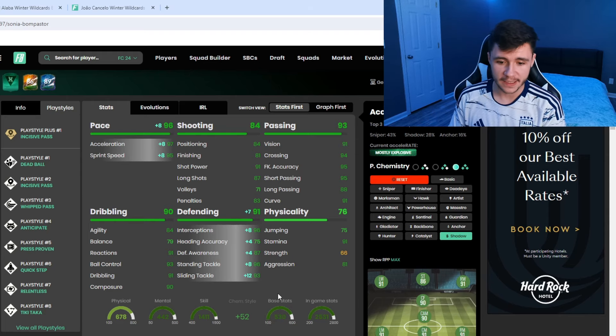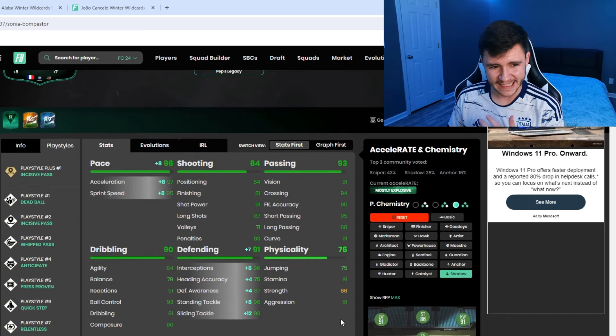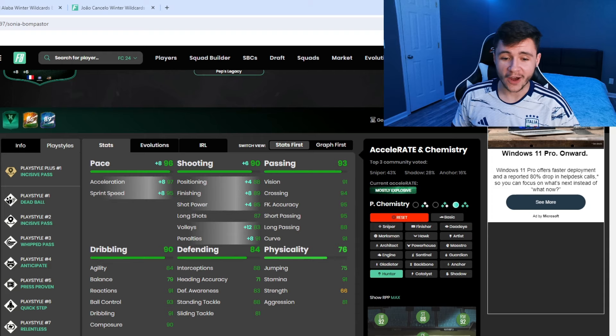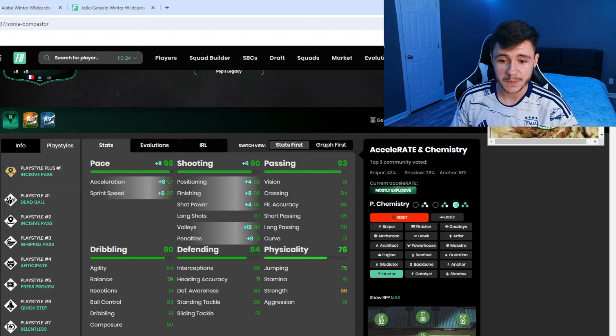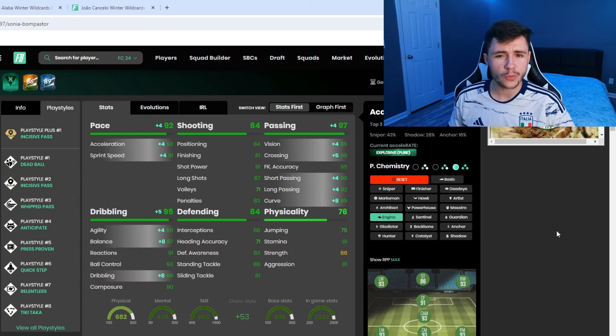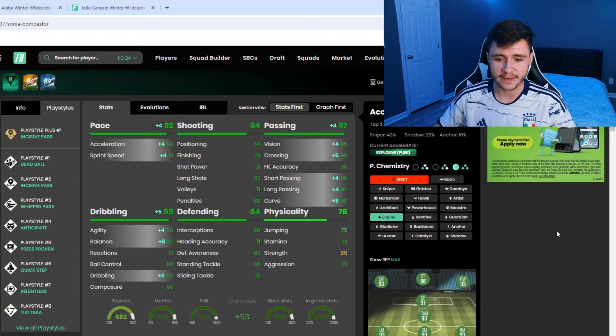With the shadow chem style she also gets 91 defending — 96 interceptions, 87 defensive awareness, 96 stand tackle, and 93 slide tackle — becoming a 93-rated left back, which is insane this early in FC24. If you want her as an attacking threat at left mid, the hunter gives her 96 pace and 90 shooting with 88 attacking positioning, 89 finishing, and 95 shot power. The engine is another option to help her 79 balance, giving 88 agility, 87 balance, and 99 dribbling.